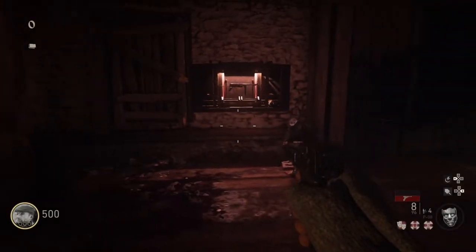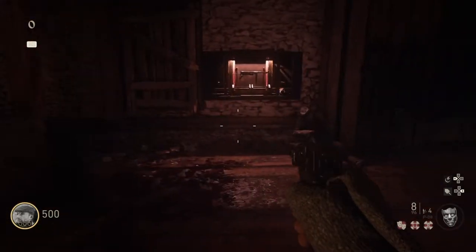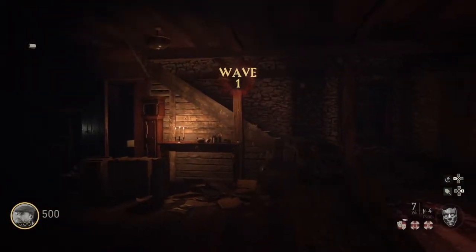Today I'll be showing you how to get the mystery box in Grosten Halls. First, when you start and walk forwards, you'll see ten lanterns. Every time you shoot a lantern you'll be hearing a crow noise.